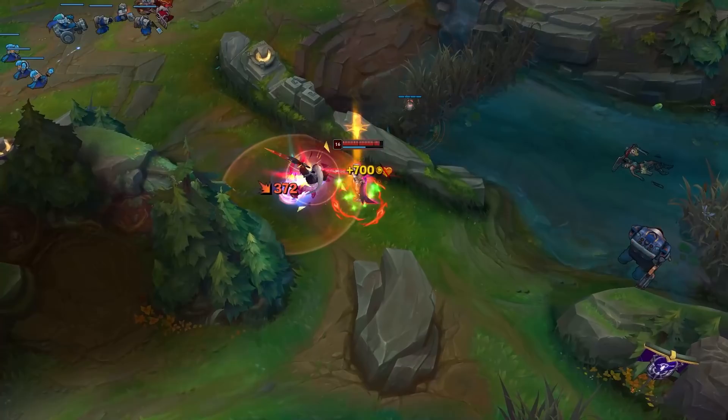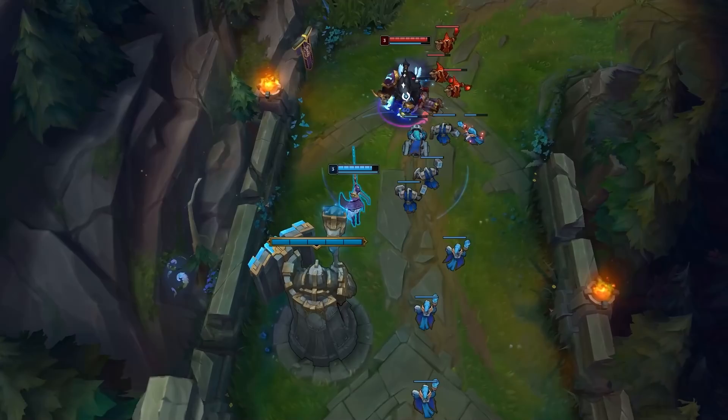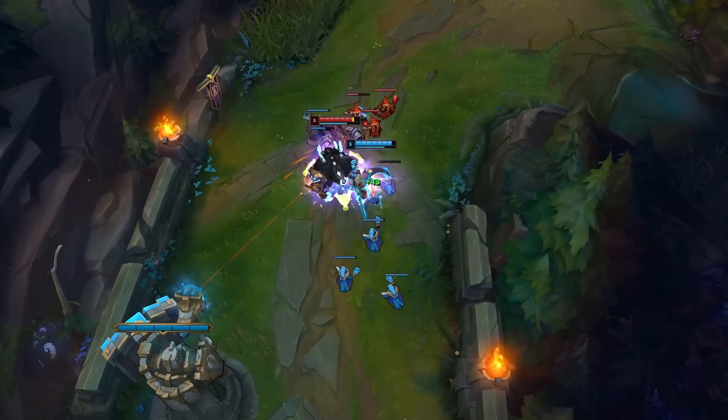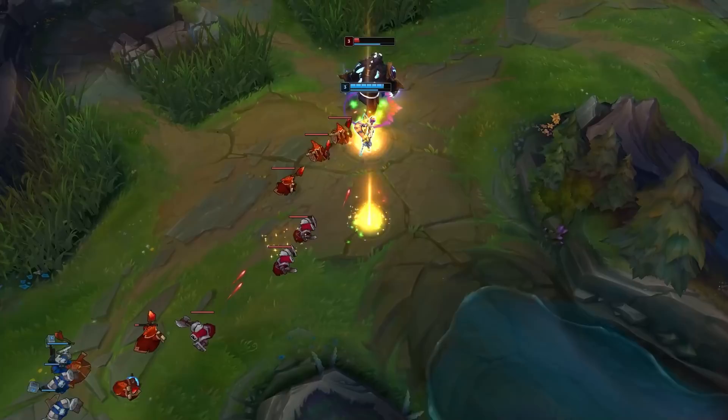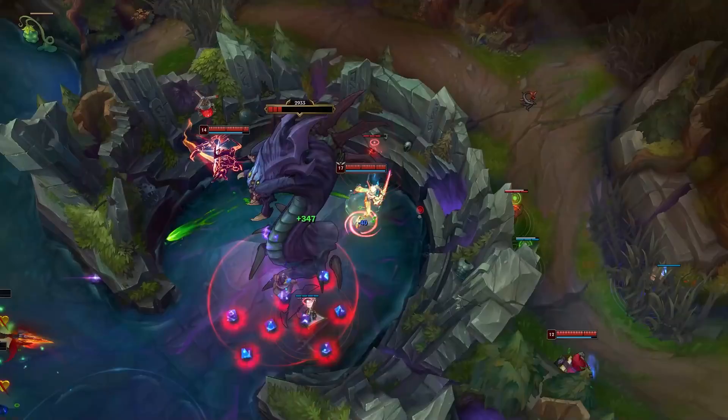The easiest matchups for Fiora are matchups where she can Parry the main CC ability. Champions like Volibear, Kled, Sion, Aurelion Sol, Riven, and Camille are relatively easy if you're good at Fiora, because their main damage and CC abilities can be riposted. You can also use them to your advantage and dash into them — like into a Sion Q or Riven's third Q with your W — to use your CC against them and start an engage. Fiora's main strength is punishing opponents' positioning and their lackadaisical use of CC, so look for free kills.